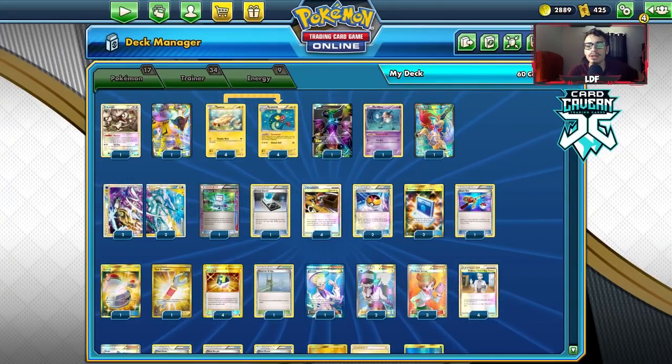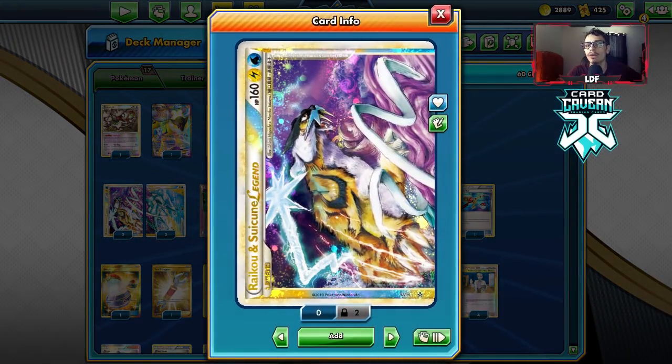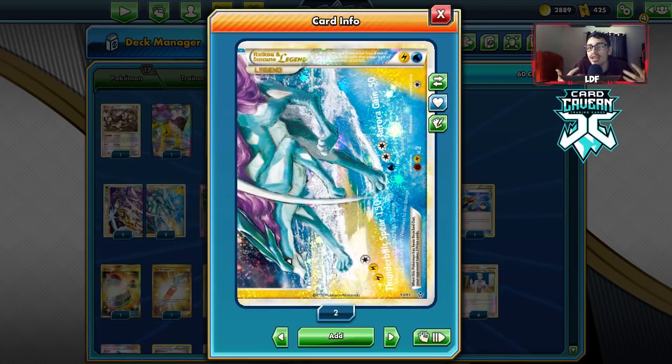Welcome back to a brand new PDCGO Legacy video. Today we're taking a look at another Legend deck — Raikou and Suicune Legend. This is one of the stronger Legend pieces, with the attack Thunderbolt Spear doing 150 damage.